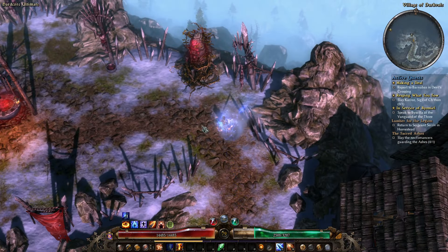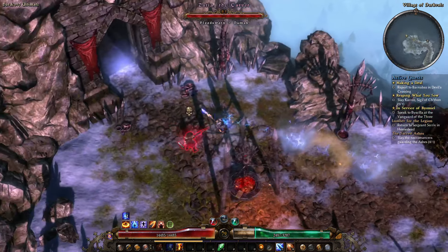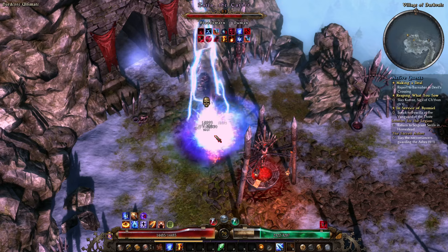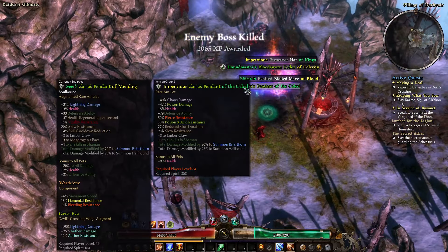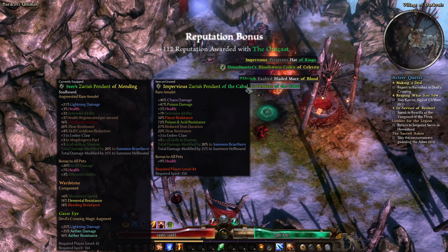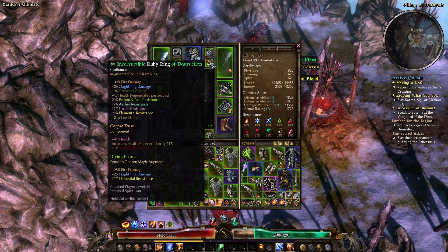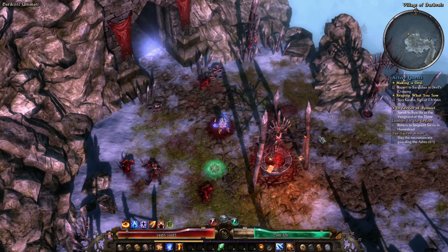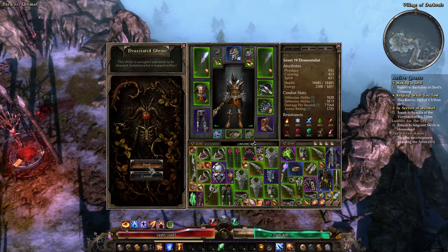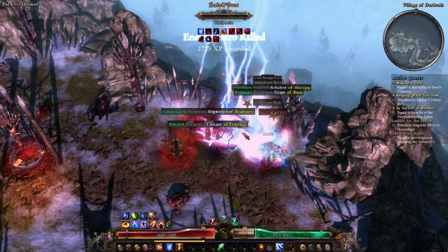Let's see if Zarya has a new necklace for us. Sears of Mending — let's see. You should just accidentally kill her crystals with this build. Impervious of the Cabal — that is actually a lot of resistances. How's my vitality res? Six percent — I can't use this yet. I could swap these corpse dusts for soul shards, but I think I'll hang on to that. There's no reason really not to do this — it's extra loot, it's extra XP.